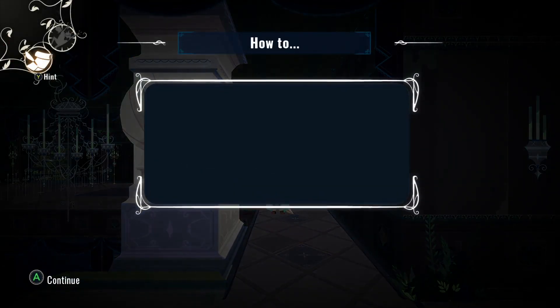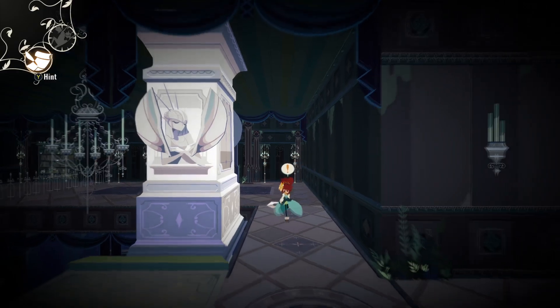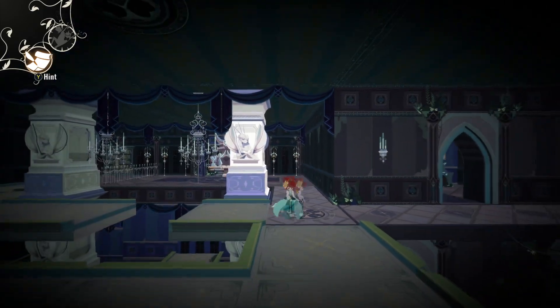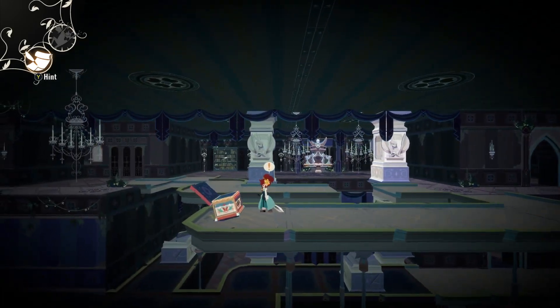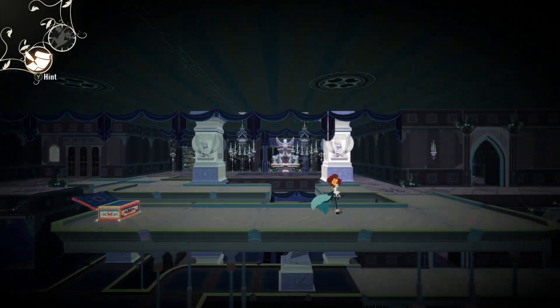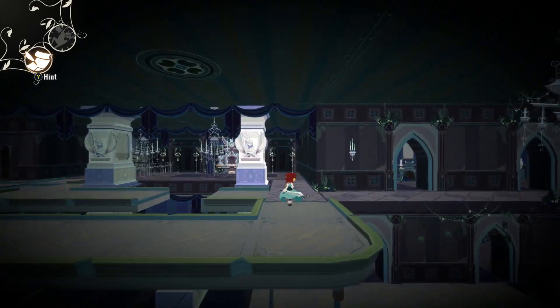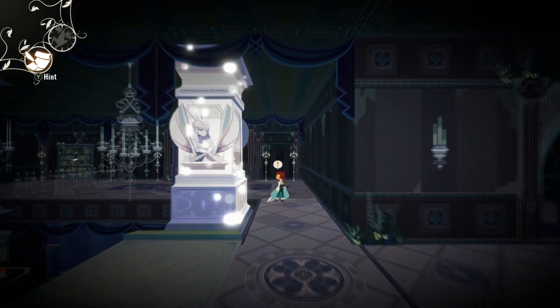The power to send objects into the past or future is yours. Keep your eyes peeled — sometimes time-shifting an object may allow you to reach places you couldn't before. Cool. Well, there we go — now we can go see what was back here. It was a treasure: an anti-mute. So that's an anti-silence, basically. Cool. So what happens if we revert? Decay it. So it just turns it into dust, basically.